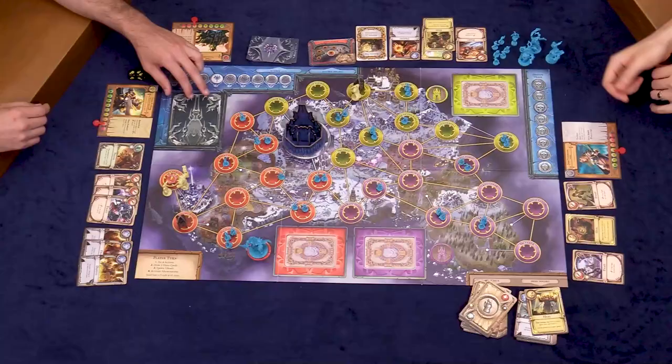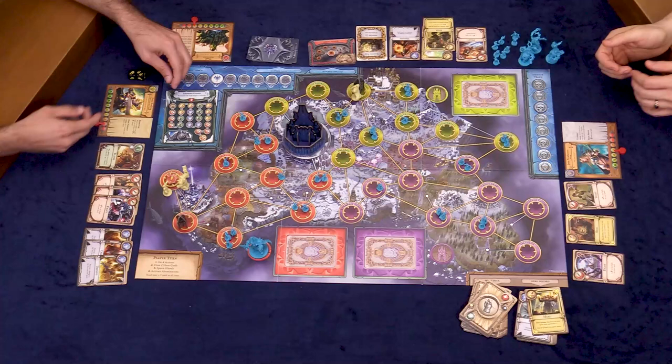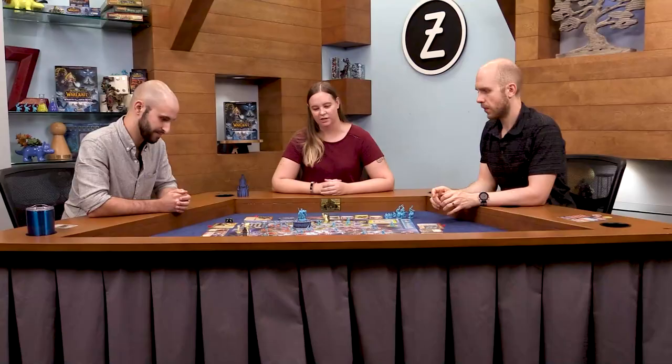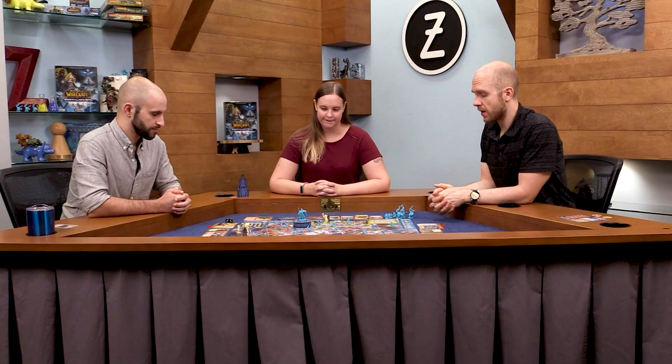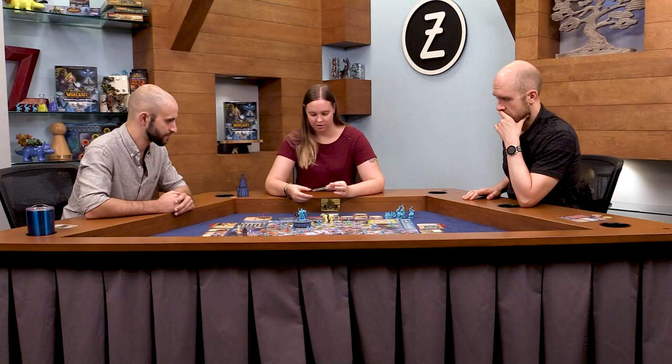Now we unlock Icecrown Citadel — we're going to flip this over. Obviously it is a much longer quest than the others. And the Lich King is going to be forced back to Icecrown, where we will need to complete the quest to defeat him. Icecrown is now a space we can actually move into on the board, and the Lich King will stay there for the rest of the game.